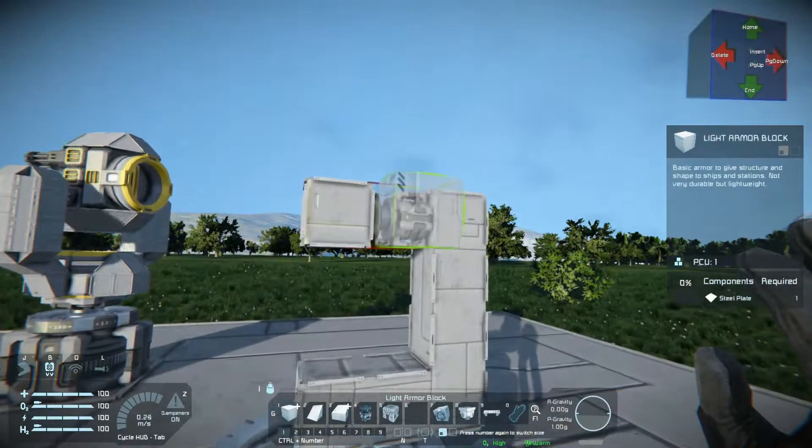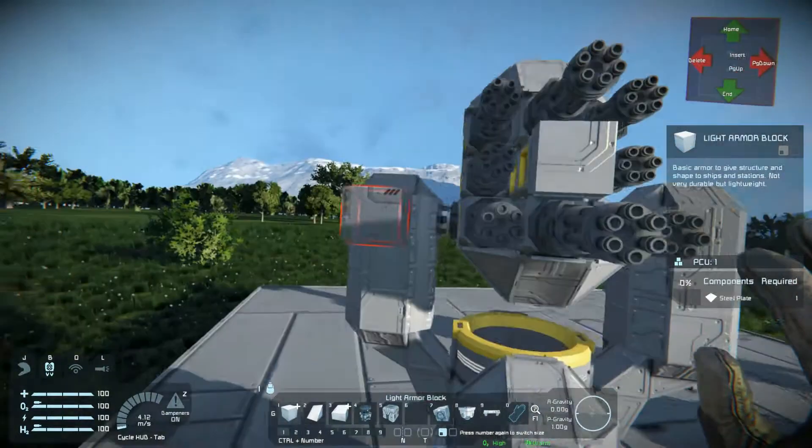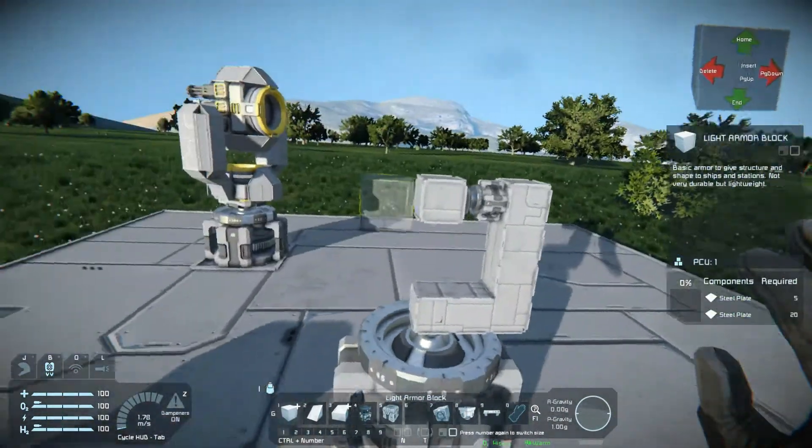But what if you don't want that? What if you want two elevation rotors — like this setup? Well, this is where it gets tricky.